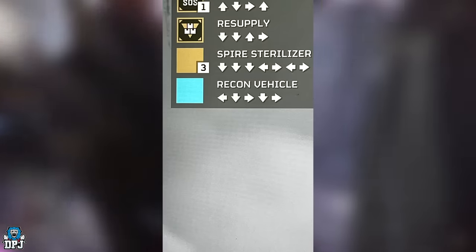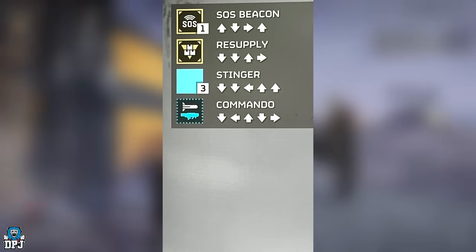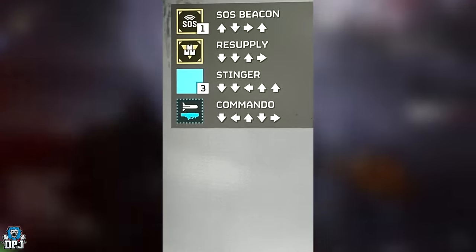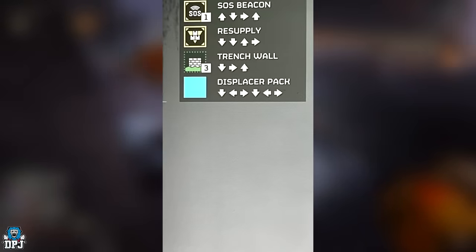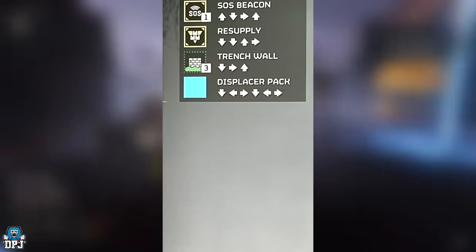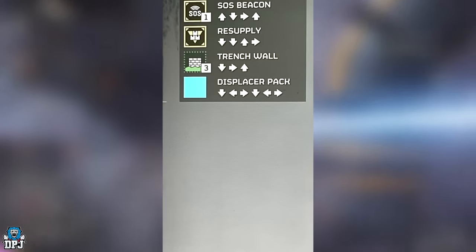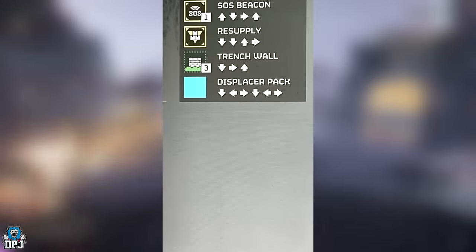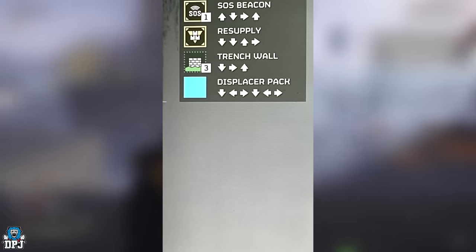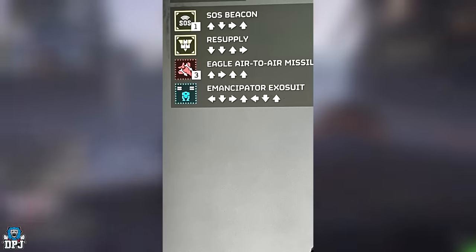We know the Recon Vehicle is legit. We then see the Commando and the Stinger — the Commando looks like an absolute monster of a weapon and we've seen gameplay of it already. We also see the Displacer Pack, which is basically a teleportation device: when you're about to take a hit that would kill you, it teleports you away. And the Trench Wall, which we've also seen gameplay of already.